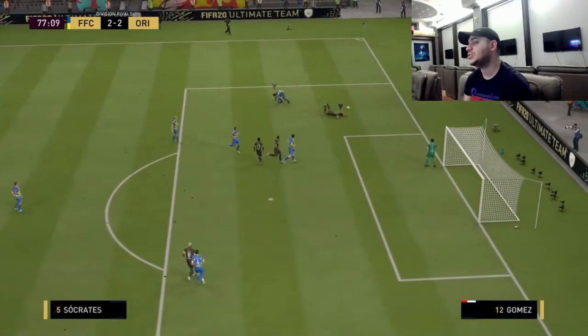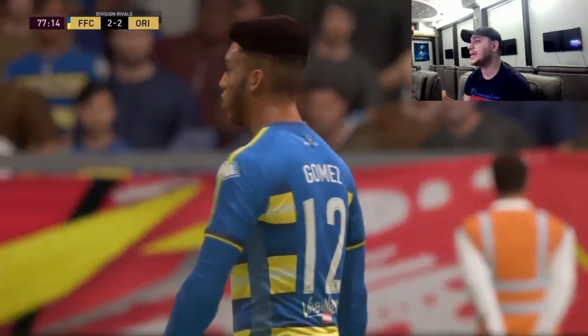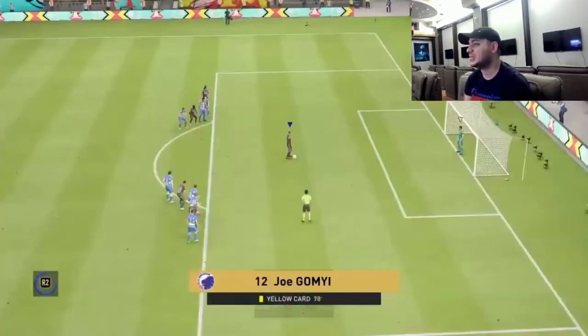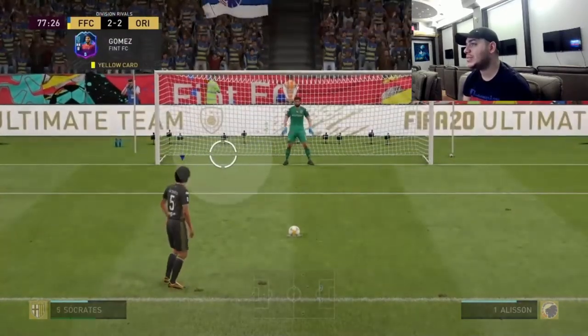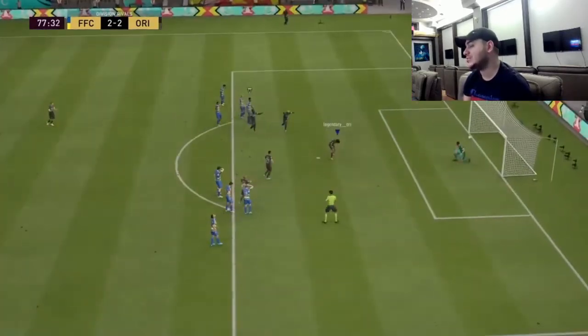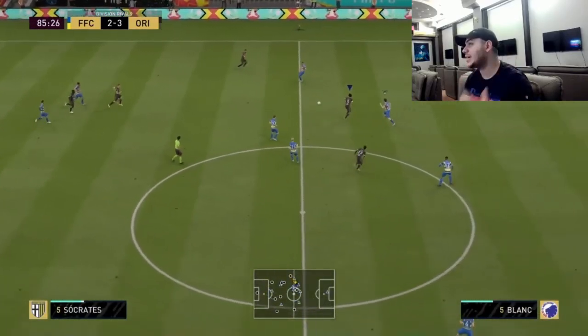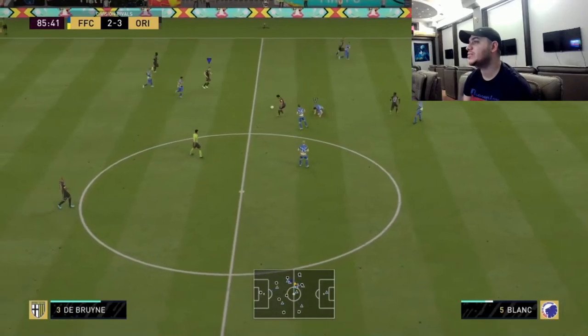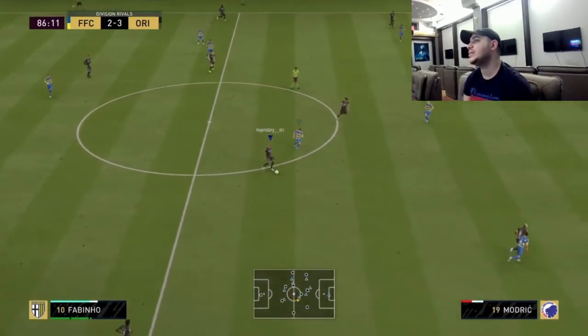Look at him running — he's going to win the penalty, and no doubt I'm going to shoot it with him. He has to shoot it. I'm going to change to him and Socrates is going to bang that. He's got the big hair which makes it difficult for the opponent to read the head movement.